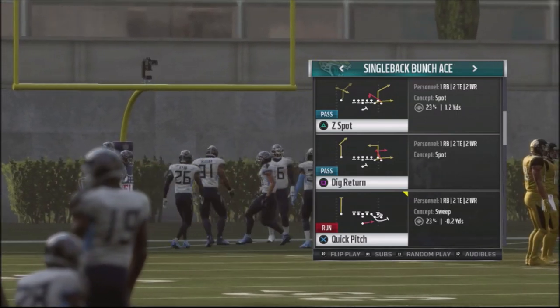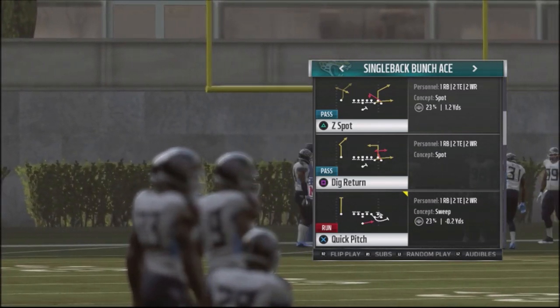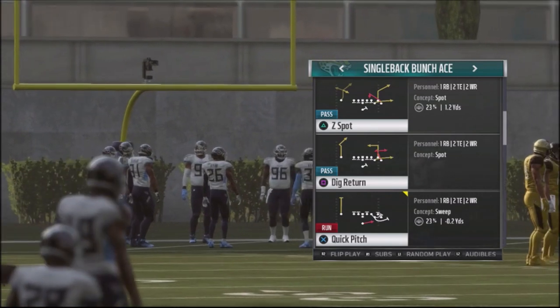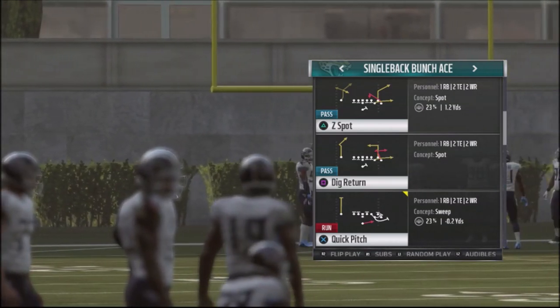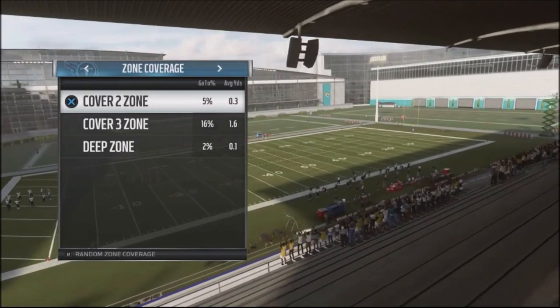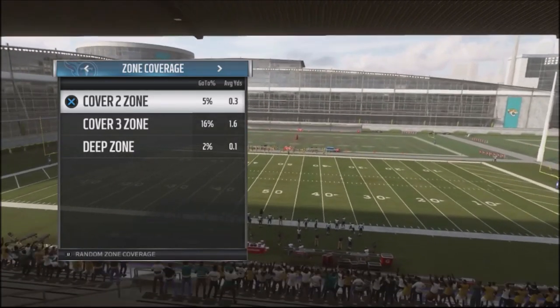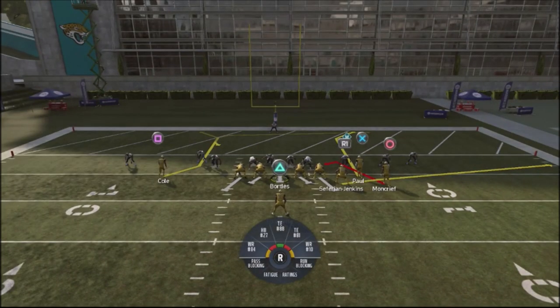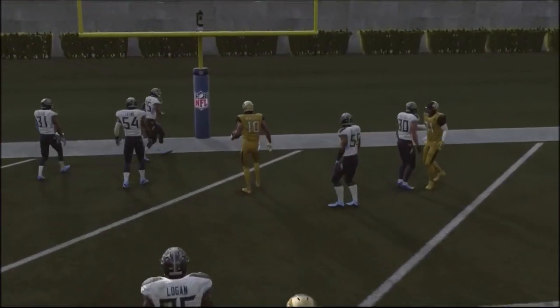The play we're going to look at is Z-Spot. I want to let you know that the dig return, if you have that in your playbook too, you can use it because it does have a slight delay with the route and it's a slightly different makeup — it's a really good complement to Z-Spot because you can hit something below. What I like about this particular play is that it's very effective against zone coverages, and it can get you an easy completion or touchdown when you're about five yards in or closer to the red zone. Moncrief is the main read, and that's the only route we're really concerned about. If no defender falls down to him or takes him on right away, we just hit the ball right to him because he gets a free lane into the red zone and the defenders don't play him.